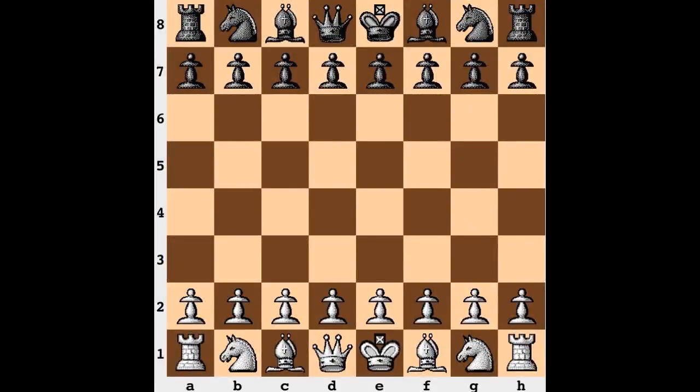Hi everyone, it's Jerry. This is a game from 2007 between the 12th world champion Anatoly Karpov, playing the white pieces, and international master Mahajlos Tijanovic. We have a French Defense Fort Knox variation, and Karpov is able to make a chess miniature out of it — the game lasting only 25 moves. Let's see exactly how this was accomplished.